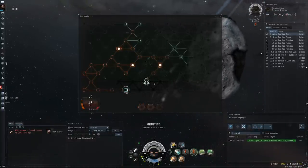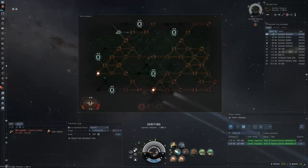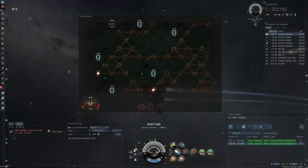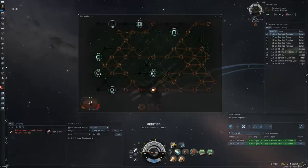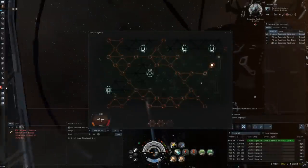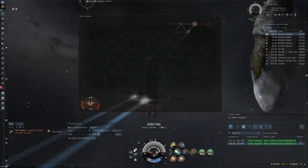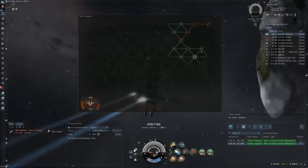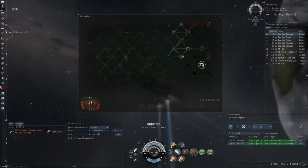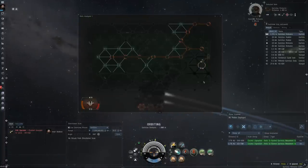When you encounter a node with a hidden subsystem — the so-called data cache — my advice is to leave them uncovered unless you have no other way to go. More often than not, these will contain a defensive subsystem that will only make things worse. Of course, now and then the gamble pays off and you actually get a utility subsystem. One more tip: don't rush ahead when uncovering the nodes. Collect the utilities before moving on to the next node, or you run the risk of needlessly having to attack defensive subsystems in order to regain access to the utilities.